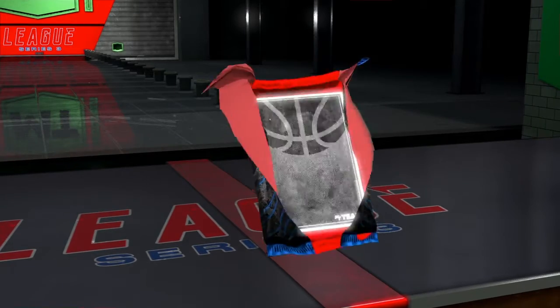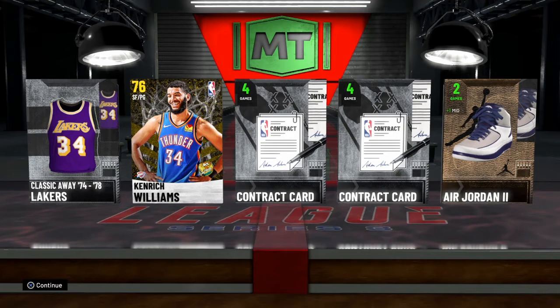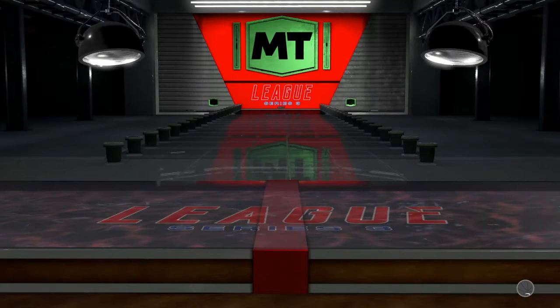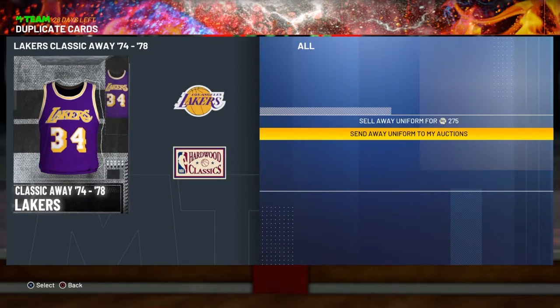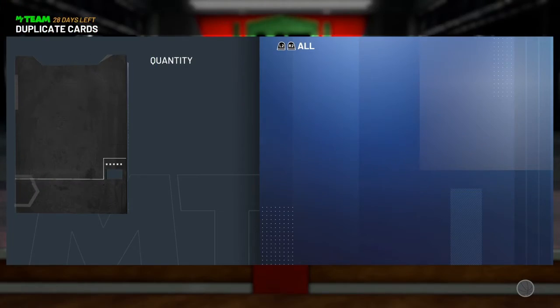Hopefully a Series 3 player will be inside of here. Nothing's shaking. It's a Series 3 Thunder card — Kenrick Williams. That's what I need, I need some Series 3. I'm gonna have to try to earn some XP with these guys. Send that to the auction house and send that to the auction house.